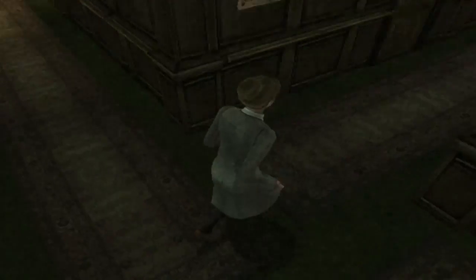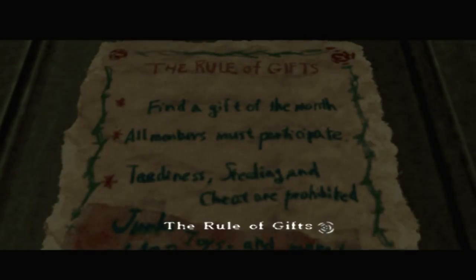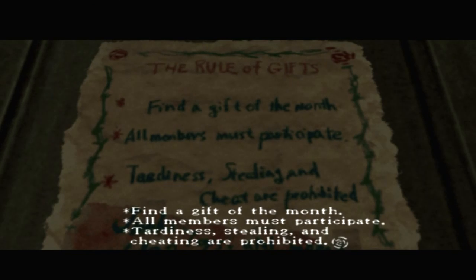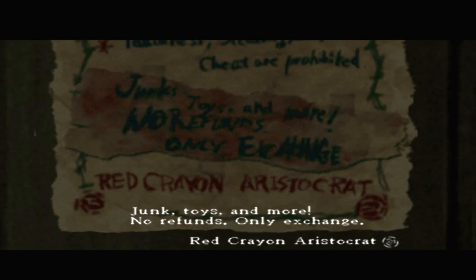We have three different ways to go now. The rule of gifts: find a gift of the month — all members must participate. Tardiness, stealing and cheating are prohibited. Junk, toys and more. No refunds, only exchange.